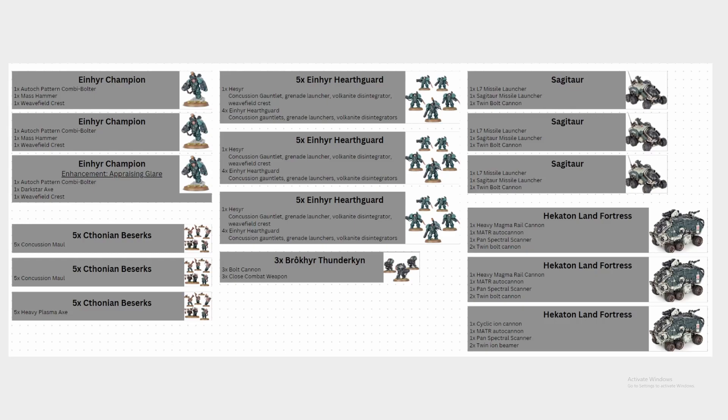So a choice was made here to average the number of output shots you get on a Sagittar, making it more consistent and reliable, and then with your Land Fortresses you go all in on doubling down across two of them for that variable, high-risk shot with the potential to blow something up. This decision really shines in an elite list like this because you need to maximize the effectiveness of all your units — if you lose one model or one unit, you're going to feel it.